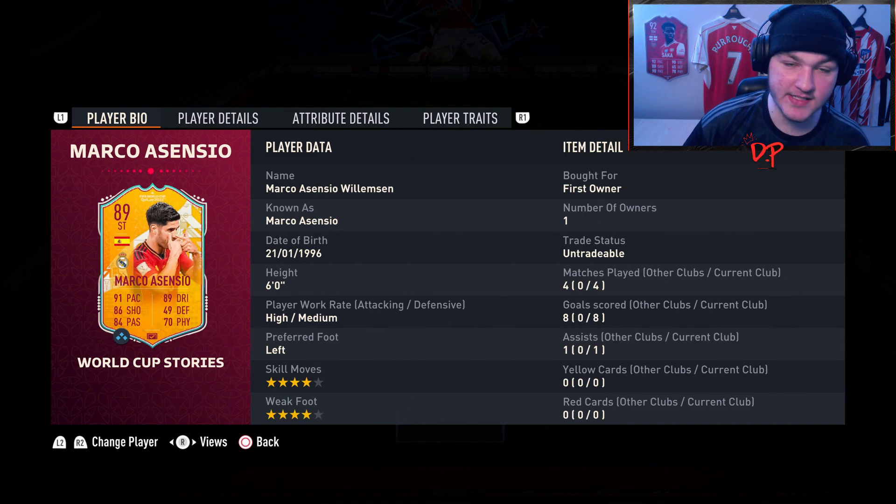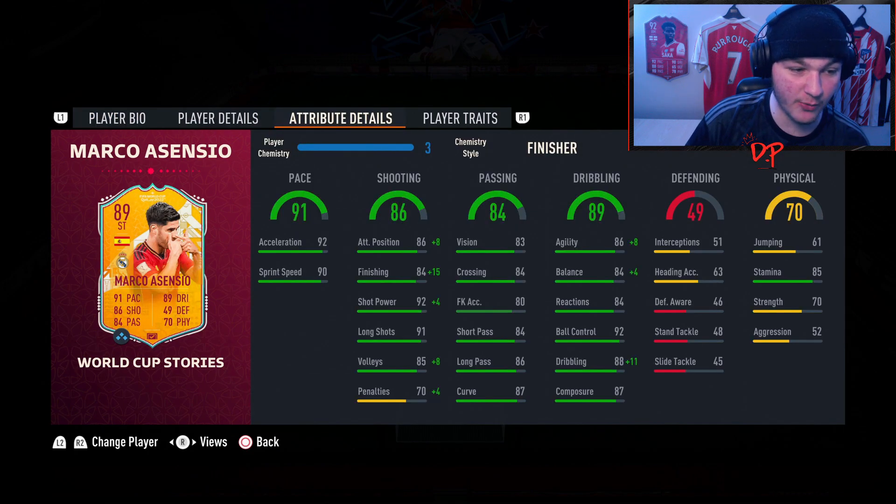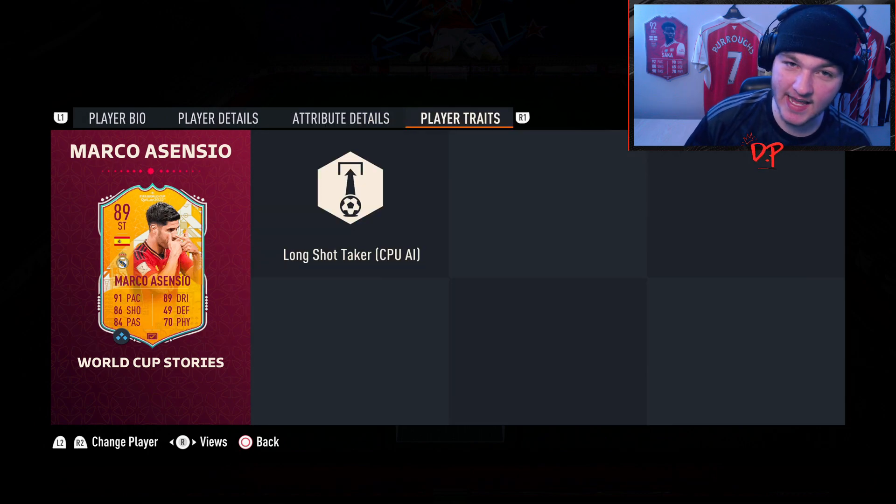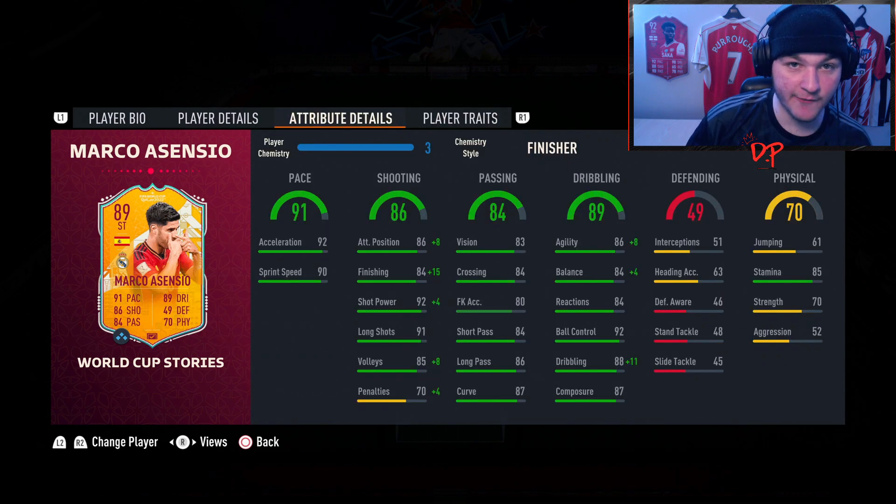I had a lot of fun with this card. He is six foot tall with high/medium work rates, a left footer with four-star skill moves and a four-star weak foot. He's got 91 pace, some solid shooting, okay passing, very nice dribbling especially for a six-foot tall player. His strength is 70 so he does get pushed off the ball a little, but 85 stamina. Sadly he has no traits. For the chemistry style I went for the Finisher, which puts him up to 99 finishing, 94 attacking positioning, and 96 shot power.